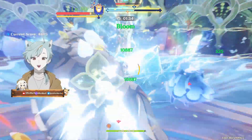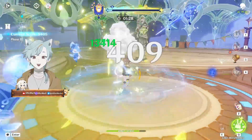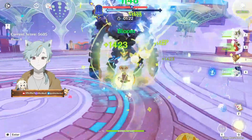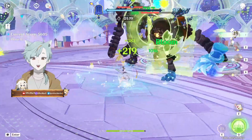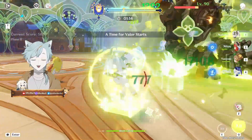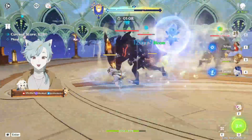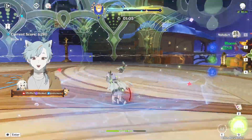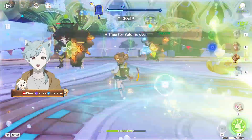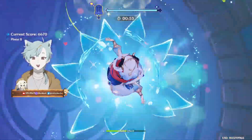I'm bringing Nahida because I have no idea who else to bring. The buff is interesting — it's good for off-field characters like Frina or YaoYao if you build her skill damage. Most damage dealers use their skill or ult to buff themselves, which kind of doesn't count as skill damage — basic attack or ult damage instead. The first phase here is a summon challenge — bring forth all of your summons.